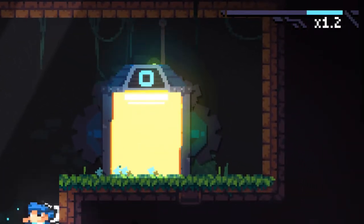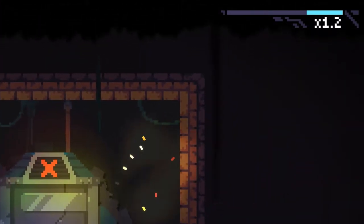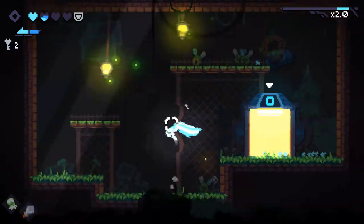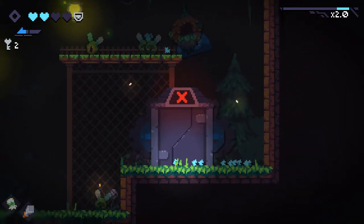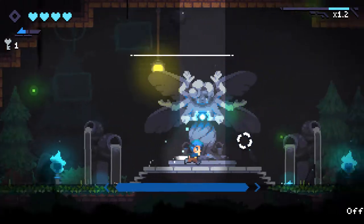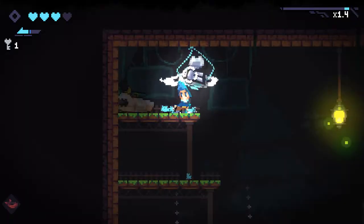Blasting enemies quickly builds up the combo meter shown in the top right. It pauses when there are no enemies on screen, so you only lose your combo if you screw up by being too slow. Reaching higher combos multiplies the amount of souls enemies drop, and they fill up a meter which allows you to heal yourself — which is great, because you're going to need all the health you can get.